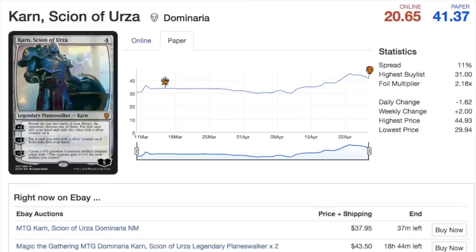Karn, Scion of Urza pre-ordered at about $30 and he's over $40 now. He costs four mana, which is good, and he can be played in any deck — that's very important, just like how Karn Liberated is played in Modern. He has a place in most EDH decks, and this card will find a home in way more decks because he's an artifact. His power level is up there; I'm slightly concerned about the four-slot being very competitive in Modern, but in Standard he should be played in many decks, and if he turns out to be a powerhouse he'll be in every deck.